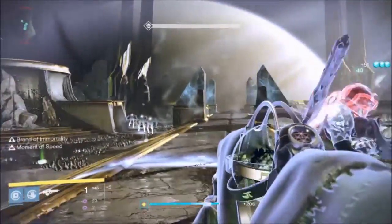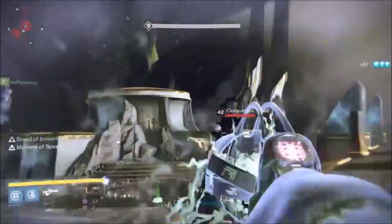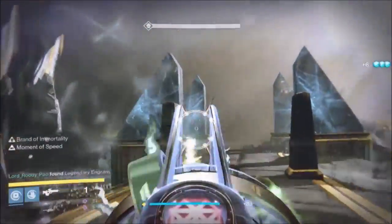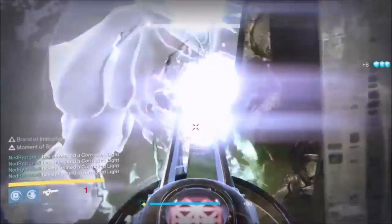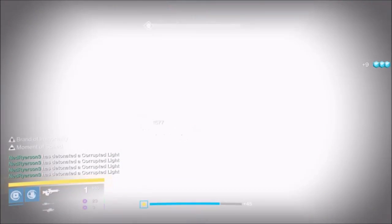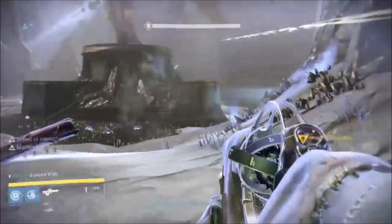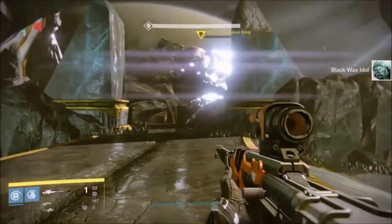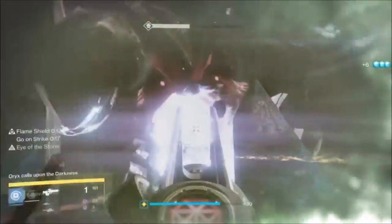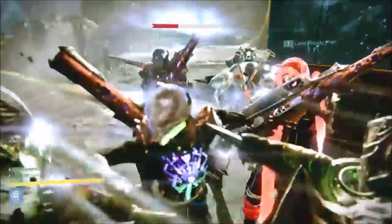All right — six plate holders get to their detonations. They're going to wait for each of their names to pop four times in the bottom left, then detonate. Once all 16 detonations are done, plate holders are going to run back to the aura and DPS Oryx. At this point his health should drop significantly. Once that's done, he's going to appear at the front of the room — everybody opens his chest and we go into the final DPS phase. Once his chest opens, DPS as much as you can and that's how you do it — congratulations and thanks for watching.